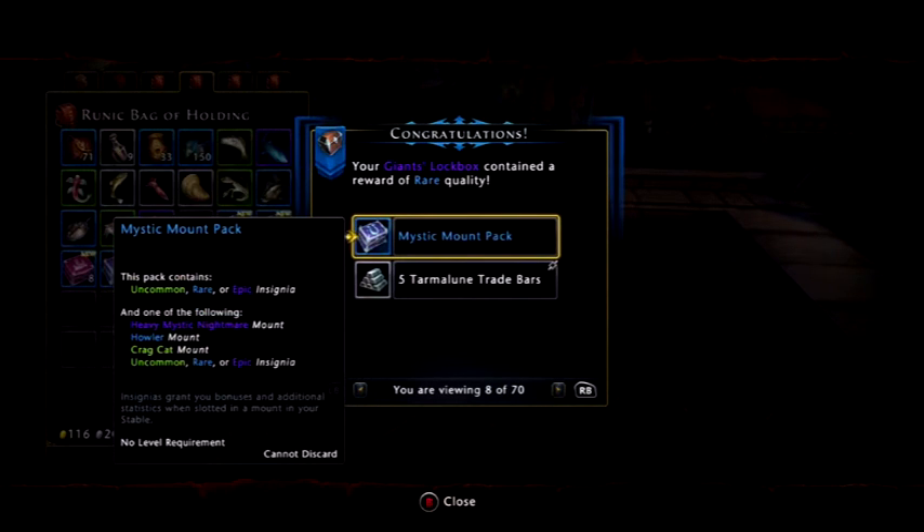Mystic mount pack — now this is interesting, because you might have a chance of getting the heavy mystic nightmare mount, which is like the flaming undead horse thing. Unlikely I'll get it, but you know, never know.